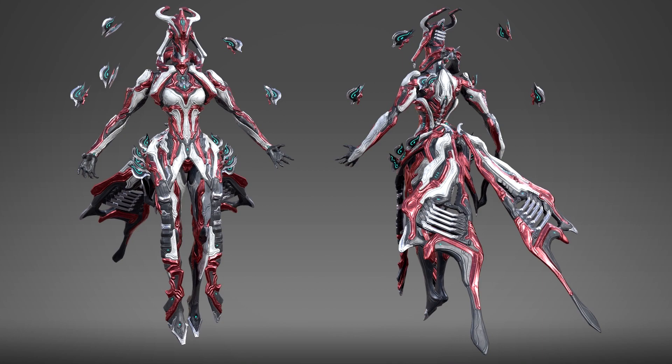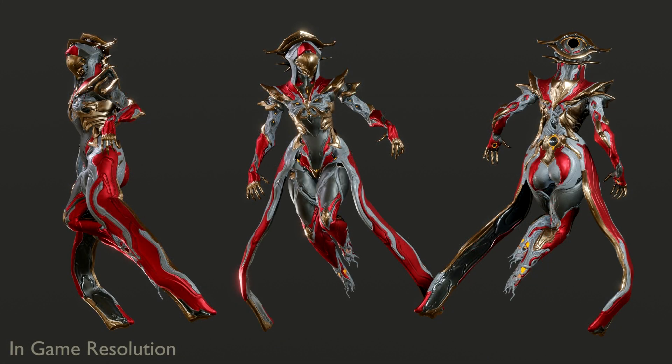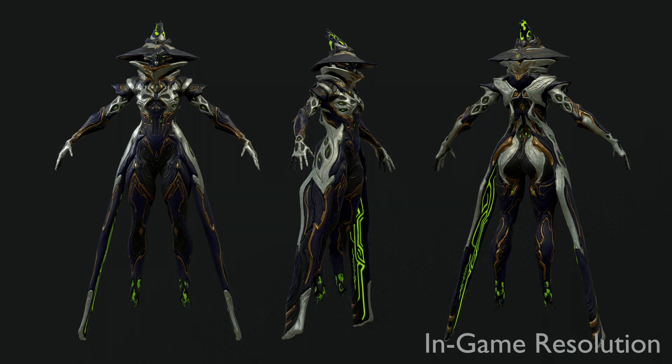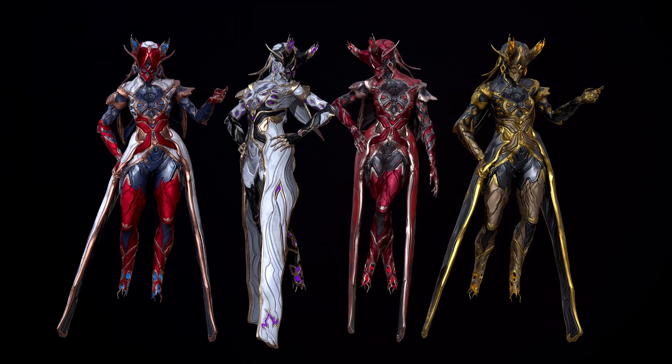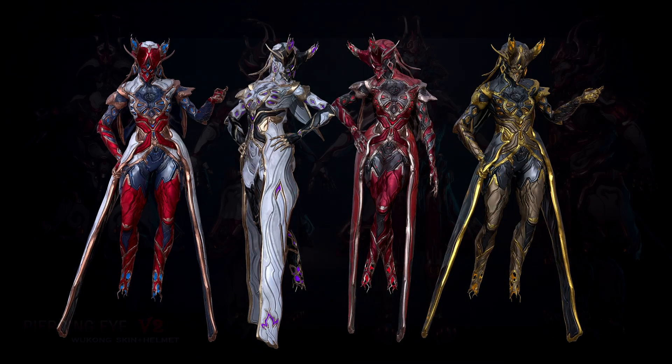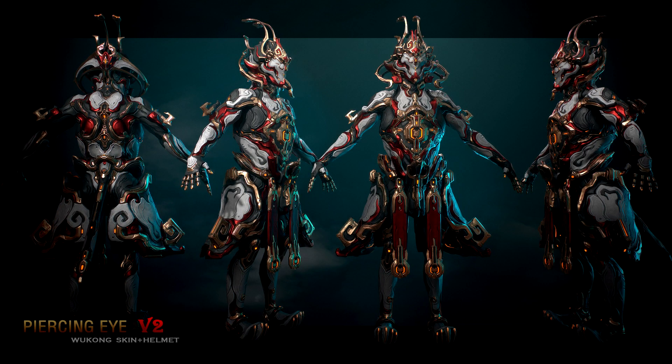We then have four Wisp skins coming: the Wisp Celestis skin by Malaya and Ork Q-Luz, the Wisp Coven skin by Malaya and Blazing Cobalt, the Wisp Sycorac skin by Volbjorn and the Graphical Warrus, and the Wisp Zaramu skin by LED2012 and Daemonstar. Lastly, there is a Wukong skin coming, titled Piercing Eye, by MZ-3.